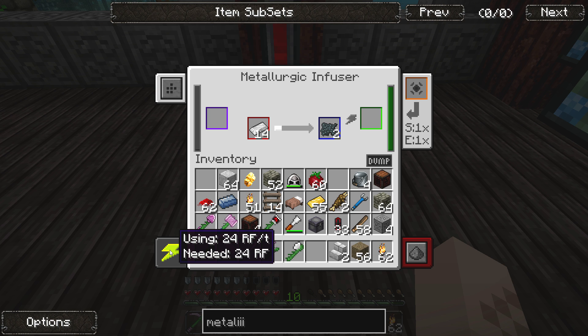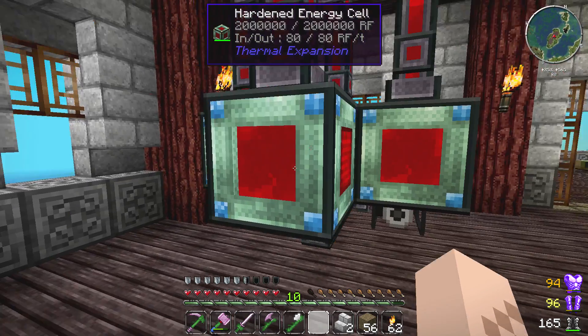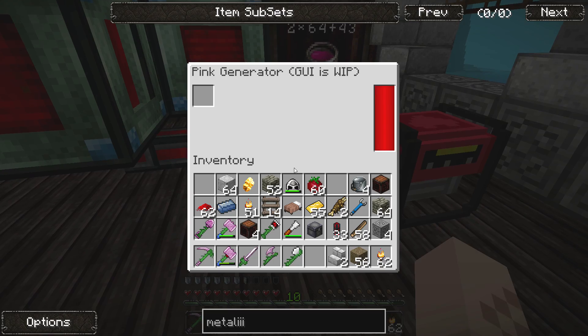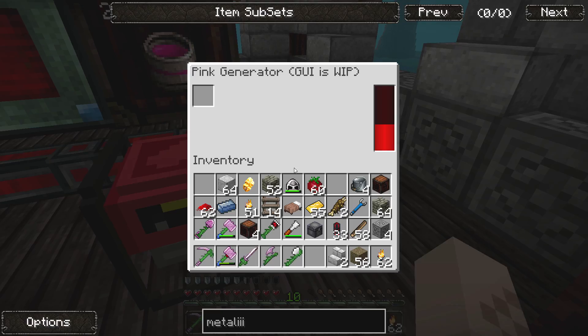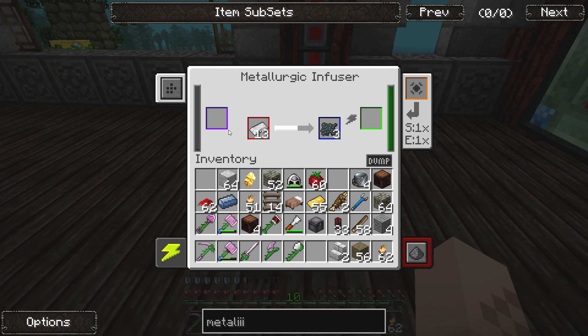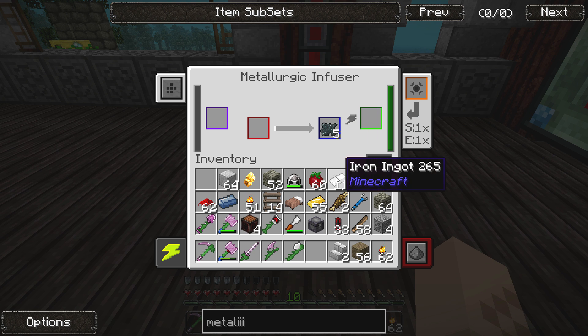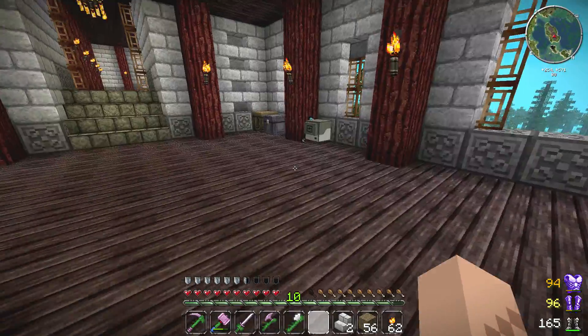I think I can put iron in here with coal. Wow — do you hear that? This thing makes the best noise! It's gonna turn that into enriched iron. It is taking Redstone Flux — amazing! So our little pink energy cells should be going down. The coal is being used as carbon — got it. So that's enriching it and turning it into enriched iron.